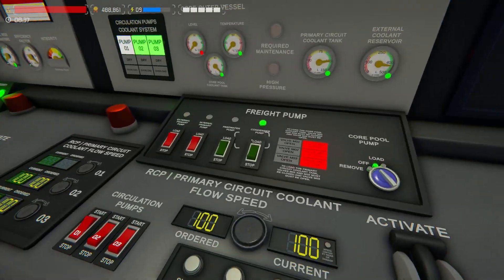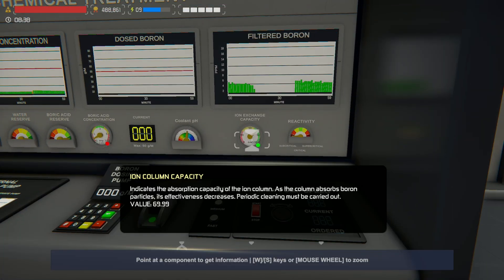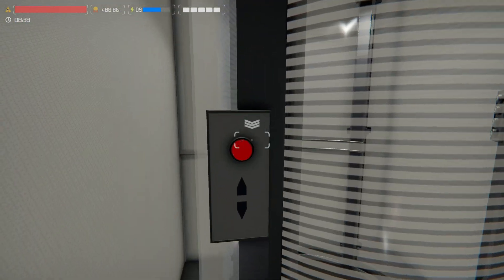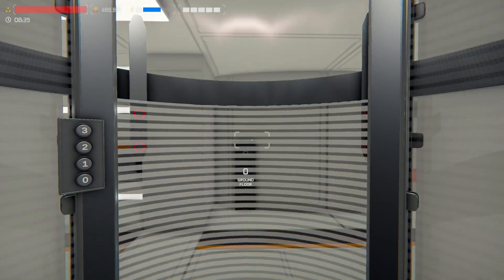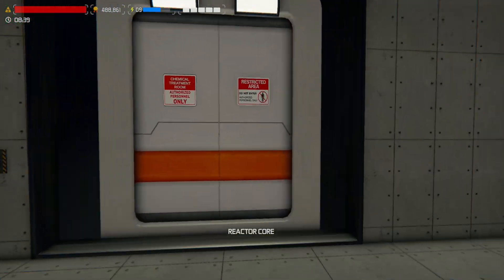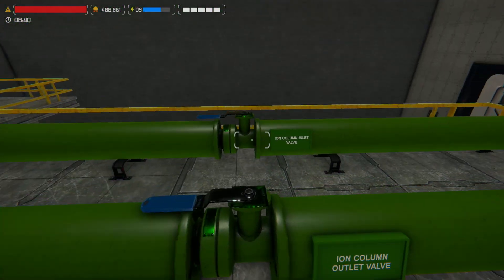Let's go turn that condenser pump off. We'll need to run downstairs — I'll go down and get that boric acid filter pump cleaning going on, and get that ion column itself more effective at cleaning any boric acid out of our plant. So that's one less thing we'll have to worry about.